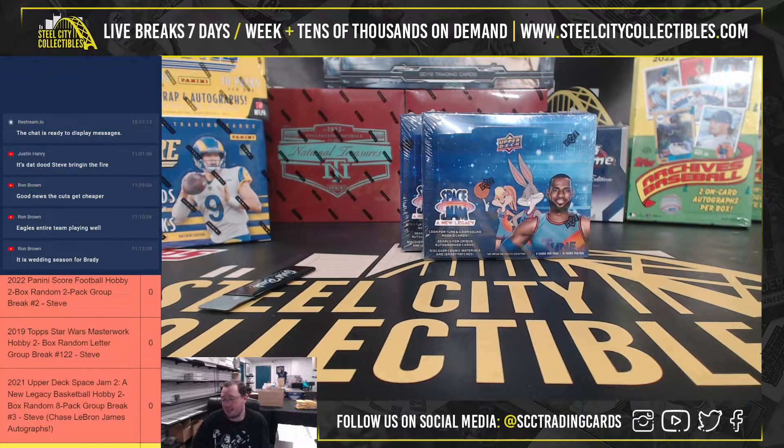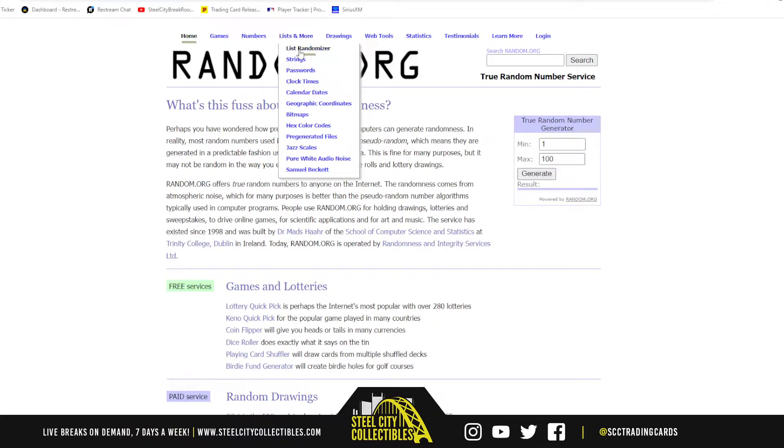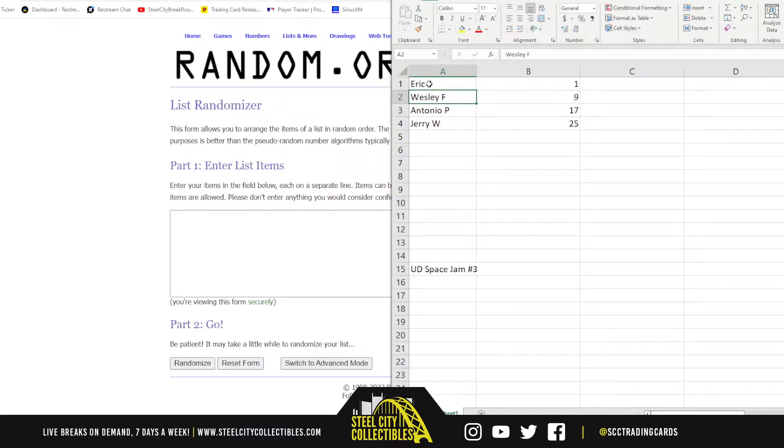Our first break here today: 2021 Upper Deck Space Jam 2, two-box random eight-pack group break number 3. Let's go ahead and jump over here and randomize the spots five times to determine the pack break order.